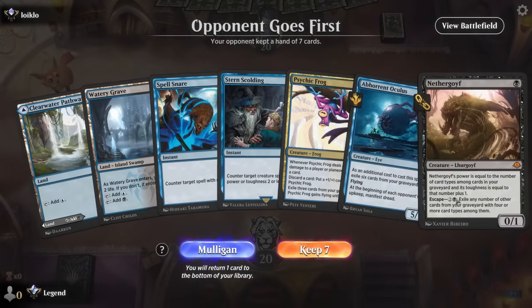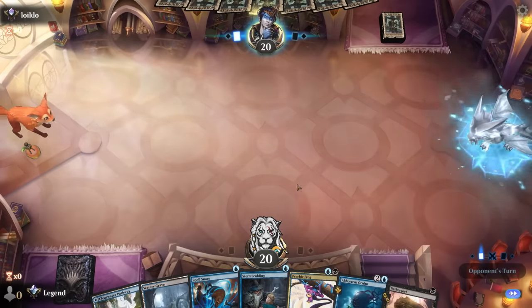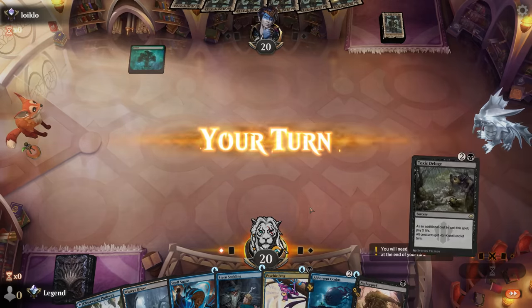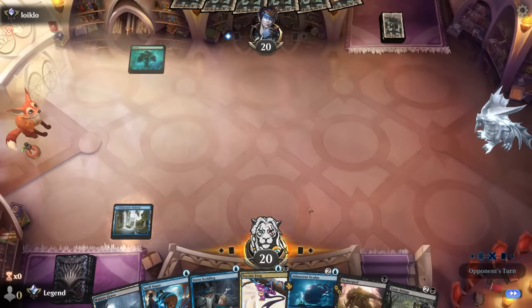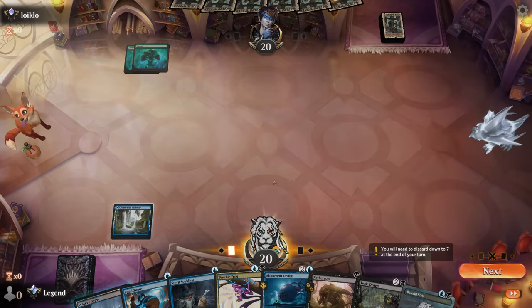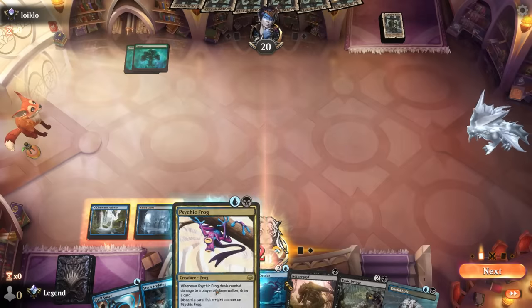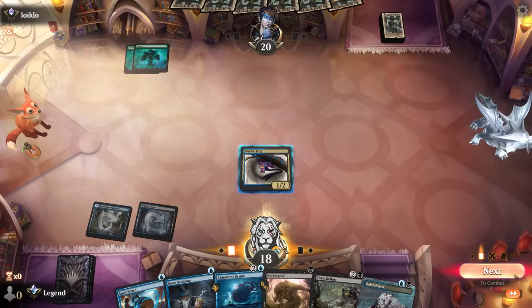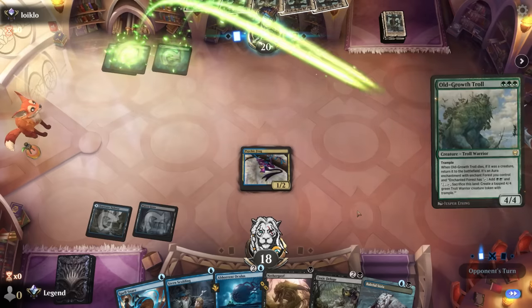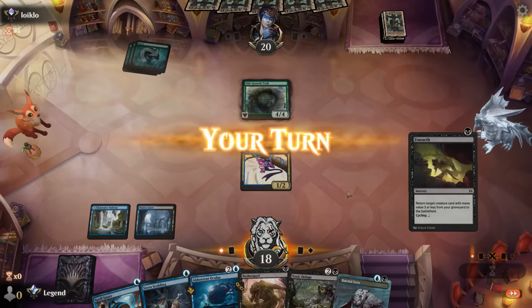Game six — we're on the draw with a keepable hand. Got Psychic Frog to maybe discard Oculus in case we find Unearth to bring it back. For now I'll keep up a counterspell — maybe less obvious if I don't take two damage. Opponent is Mono Green with no play so far. I don't mind playing the Frog since we can get it out of range from our own Toxic Deluge, assuming we find a third land. It's gonna be a Troll, so there's a devotion deck.